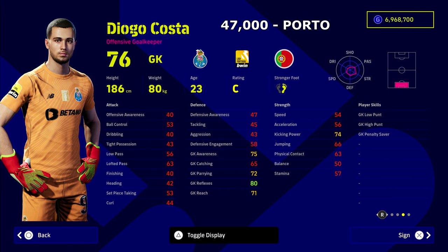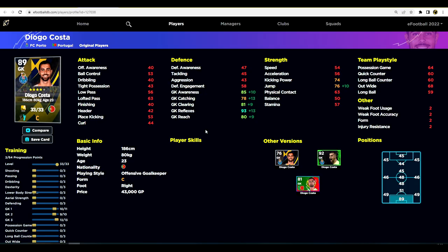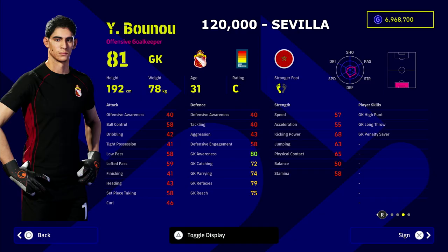Next up we have Costa — Porto's and Portugal's keeper, a really, really good keeper. The big thing you want to look for when you are looking for a goalkeeper is getting that goalkeeper reflexes stat up over 90. Anything over 90. And if you can get the goalkeeper awareness as high as possible as well. Don't worry about catching and don't worry about clearing too much — they're the two stats that you don't really need. Obviously, the taller the keeper is, the less you need to worry about the goalkeeper's reach. From hundreds of hours of testing, awareness and reflexes are key.